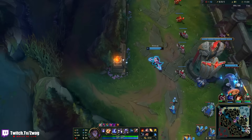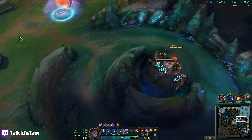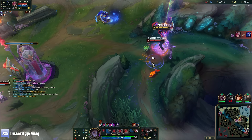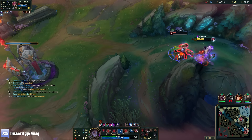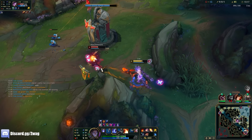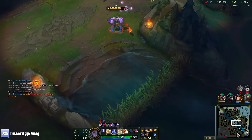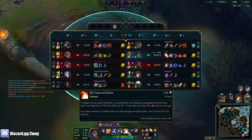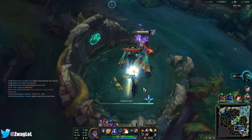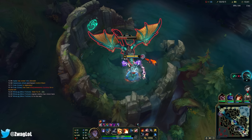I want to go get Cho'Gath ult again. There's a Vi right here. I didn't know he was that low — my bad. He's gonna die now too. I don't even need Vi ult on her. Look at that damage — two hit dead. The Vi ult is actually really good on me too. I'll space my abilities out a little bit more for the Lich Bane. I don't need help on this — I'm so fed I can do whatever I want.